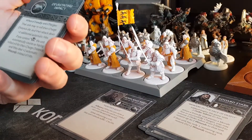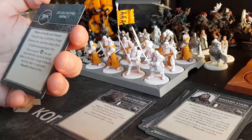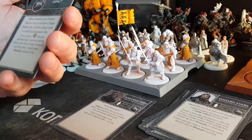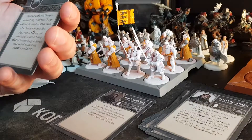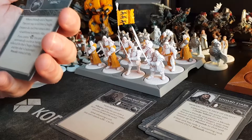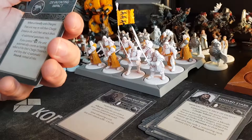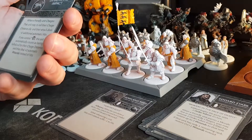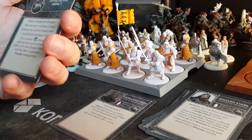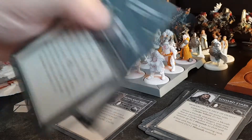Devastating Impact: when a friendly unit charges, that unit may reroll their charge distance die, and their attacks deal plus two additional automatic hits. If you control the movement slot zone, that unit automatically counts as having rolled a six for charge distance, and they deal plus two automatic wounds instead of hits. Great card.